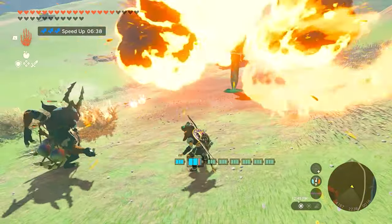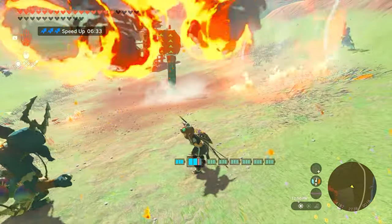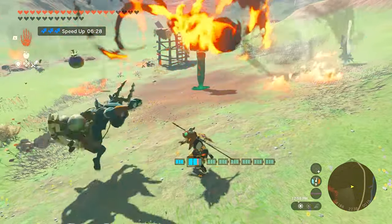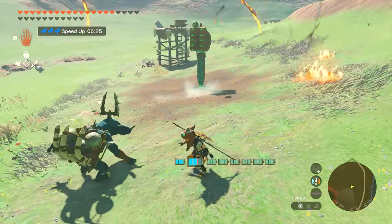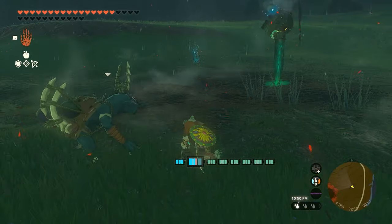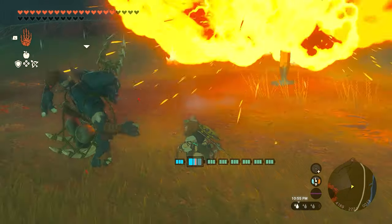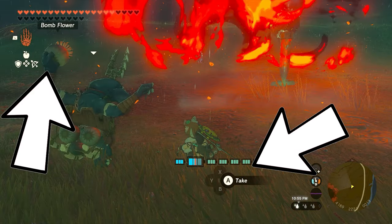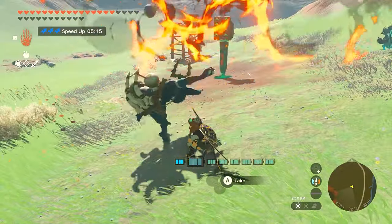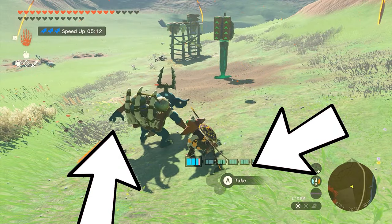The bokoblin will now be on a loop throwing bombs at the homing cart. You want to take the bombs from the bokoblin's hands as it throws them, not from the basket. You can only take 5 bombs from the basket, but you can take an infinite amount from the bokoblin's hands. Inch your way close to the bokoblin — crouching can help — and you'll see a prompt to take the bombs. If the take prompt appears when the bokoblin has a bomb in its hand, that is correct.